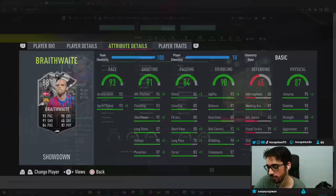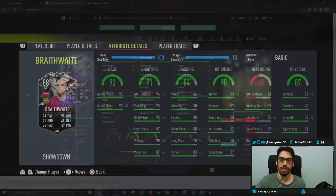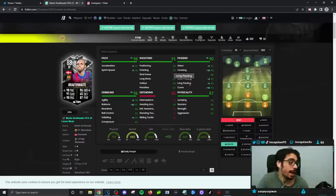Engine chemistry style again — I gotta give engine to everybody because this card is screaming for it. Engine chemistry style on this card is going to give him 97 acceleration with 98 sprint speed. Most of the strikes you're going to be taking will be inside the 18-yard box anyway, so no big deal there. We're boosting his dribbling as high as possible in the agility, balance, and dribbling departments. The only thing that's going to be low-ish is reactions at 88 with an 87 for composure, so engine chemistry style makes the most sense for this card.